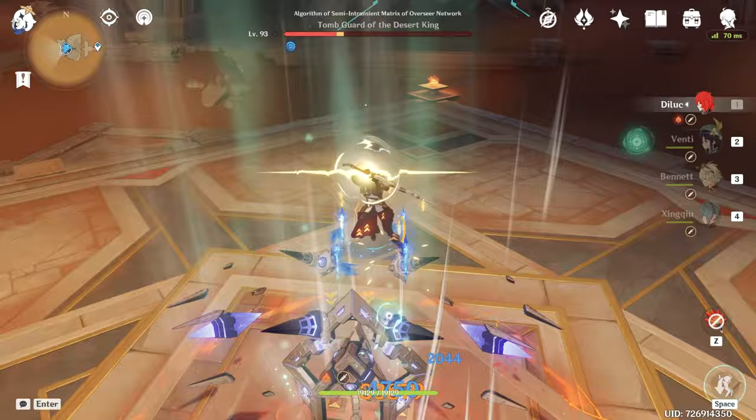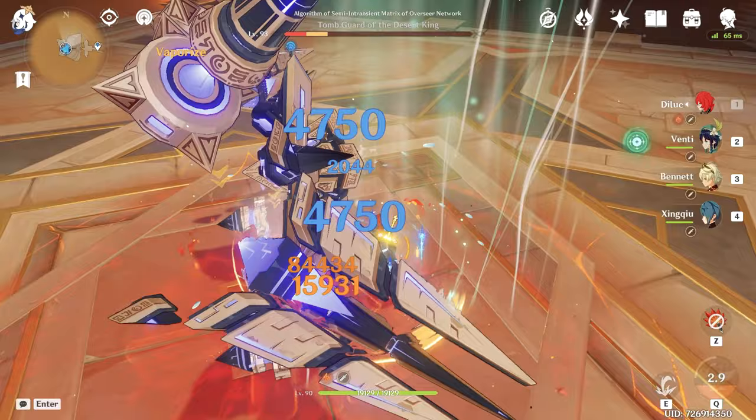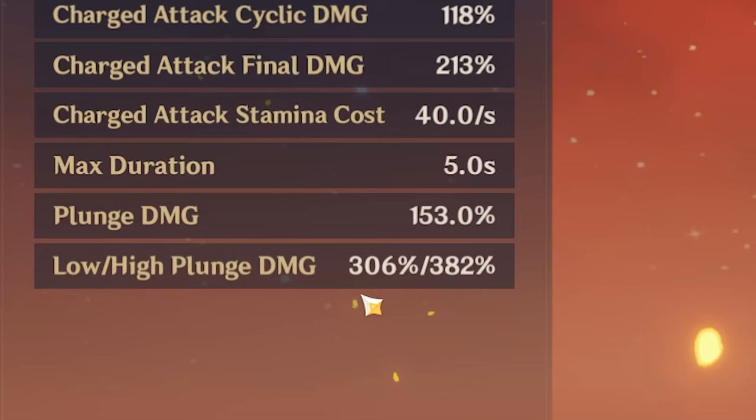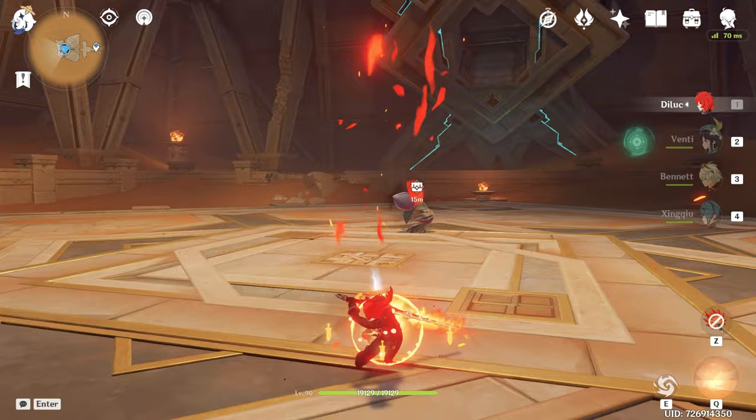And I was interested in this weird damage drop on our third Plunge. I made a couple more runs — sometimes it was happening, sometimes it was not. And in one run I clearly made a low Plunge, which dealt exactly 67,000. If you don't know, low and high Plunges have different multipliers. And looking at our damage drop, height-wise it was clearly a high Plunge, but the multiplier used was from the low Plunge. I hope we wouldn't have these problems with Cloud Retainer, because this would be very unfortunate.